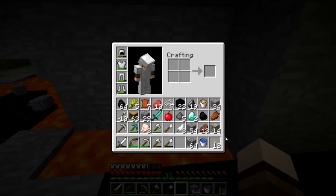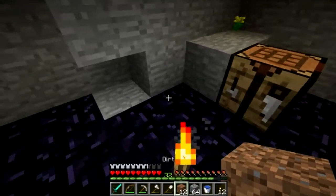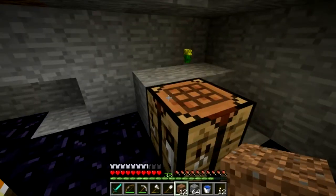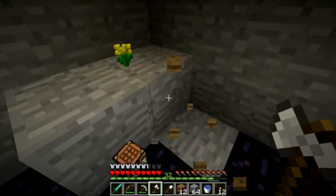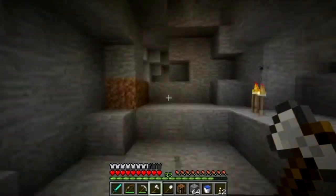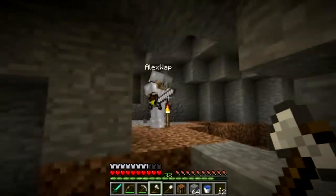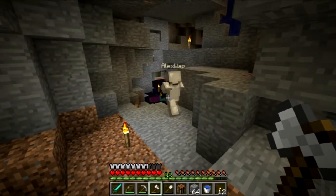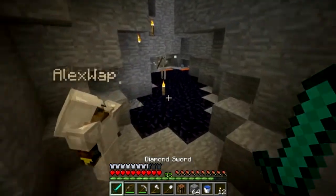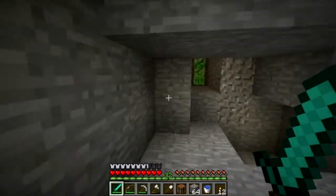We've done really well — got some good resources and a lot of diamonds now. We've got two diamond swords which will help us when we go into the nether, and we've both got enough XP to enchant at level 30. We've got enough to make an enchanting table, so we're basically prepared. We're gonna stop the recording now, head back to the house, maybe set up the portal.